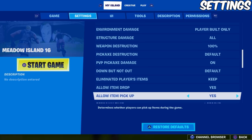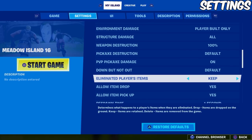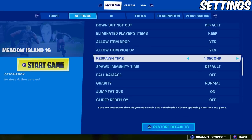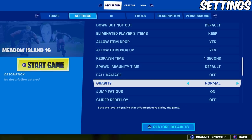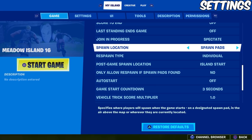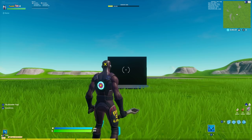Some other optional things: set eliminated player's items to keep so you don't drop your weapons in case you die to the bot, and you can set your respawn time to one second. Also while you're testing the map, it's good to have your spawn location set to current location so when you start the game you don't spawn in the sky. But make sure once you're finished you set this back to spawn pads so everything works correctly.